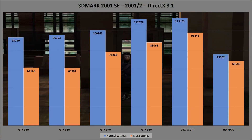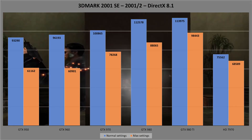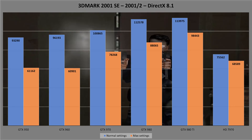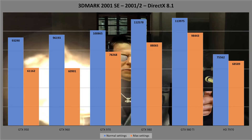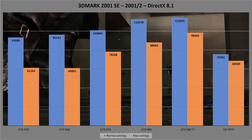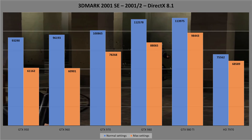In 3D Mark 2001 SE, we see a similar trend of the 950 and 960 being about the same. The 980 Ti goes to the top of the ranking, and the 970 and 980 sit staggered in between. Again, a disappointing result from the ATI card. I seem to remember a lot of online chat 20 years ago about the drivers being terrible, and these results lend a lot of weight to that talk.